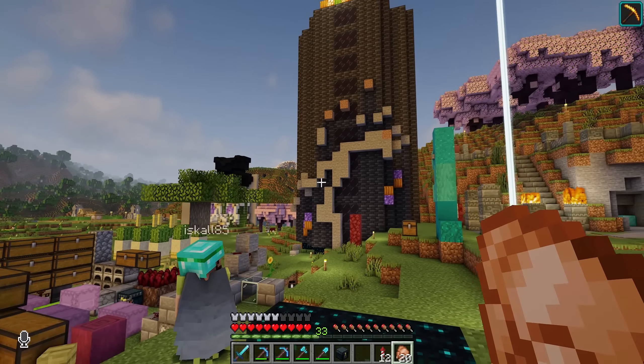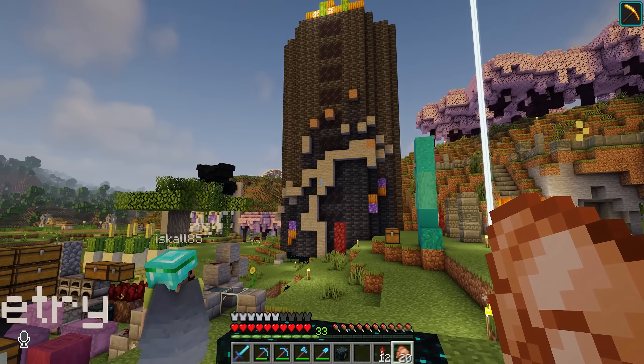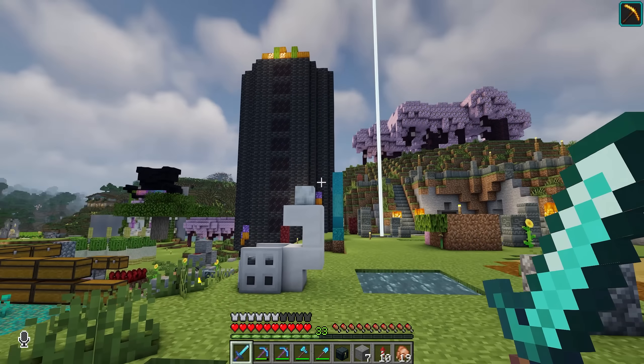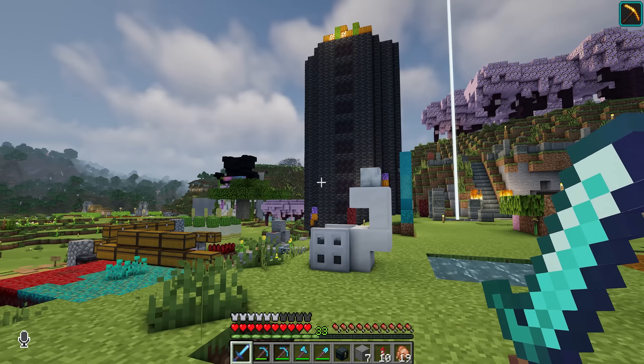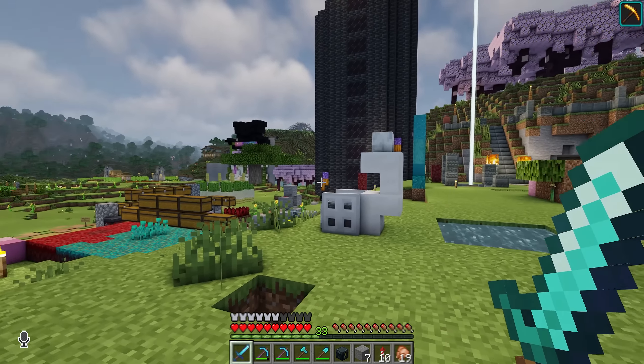Wrapping around like vines, kind of. If you replace all the blocks with different blocks in your head, yeah. Maybe a little bit of some sort of light source on the inner part so they kind of glow a little bit. Ooh, maybe. Something along those lines.